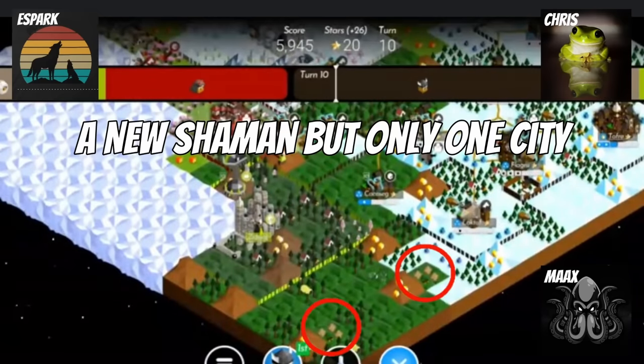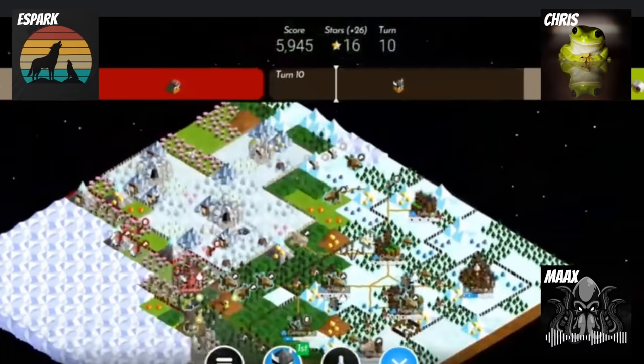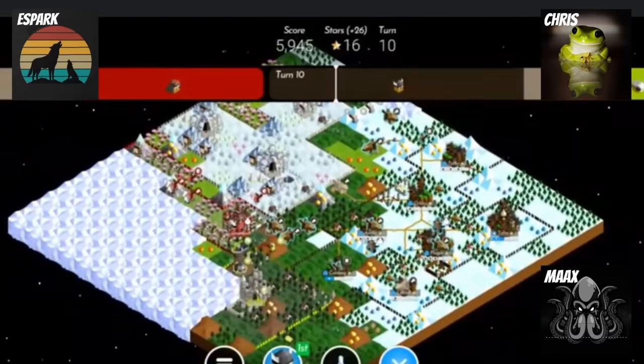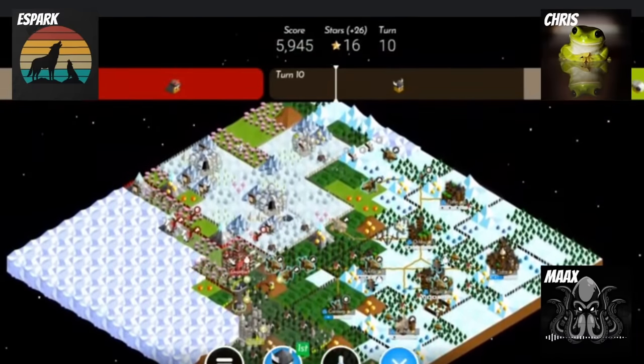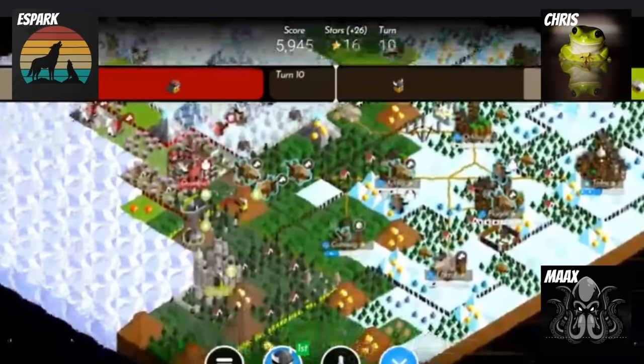There are two villages down in the south that Cymante hasn't bothered to get. If they're so far away from Cymante's capital, then we look at those villages and think maybe we can steal both of them. It's also because Chris's pressure came so early on with his riders and his shaman snipe — it basically didn't allow Cymante to go for that village without being threatened by Chris's riders.